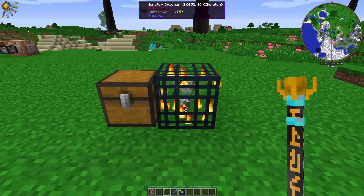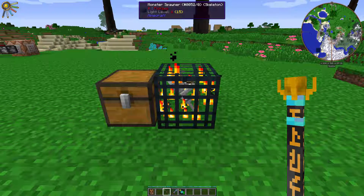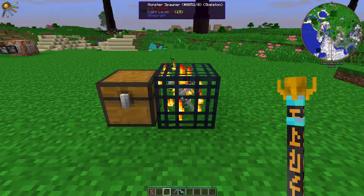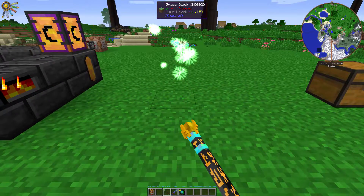You can also move mob spawners with this, but it costs 20 times the amount of vis. So basically it would cost 2 Terra, 10 Ordo, and 10 Perditio. Yeah, that's the math. So 20 times the amount of vis to move a mob spawner, but on the bright side, you can move mob spawners.